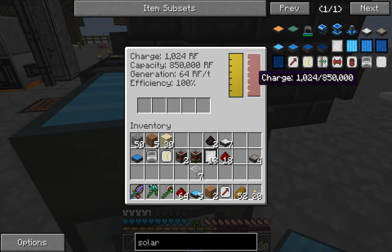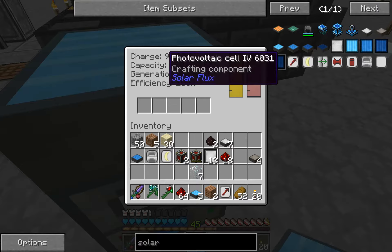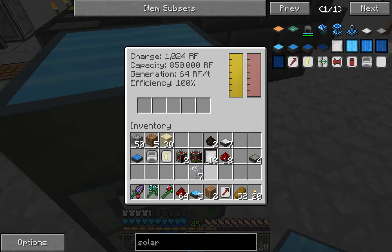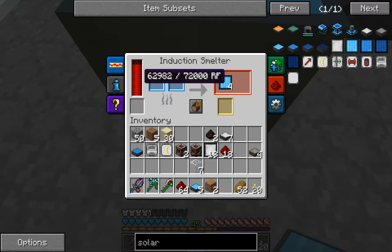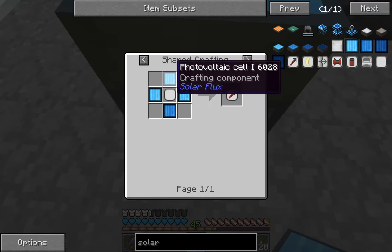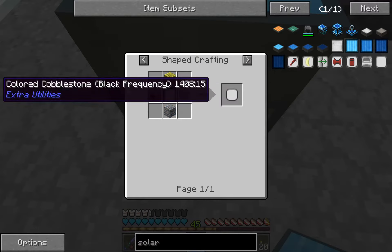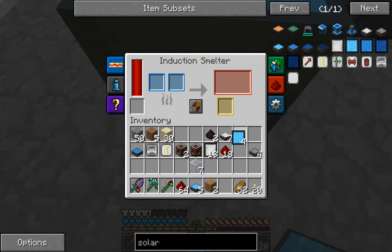You can see this thing starts to lose a lot of power, but I think something like this is going to help. So that's how you make this — it takes three of these, then the cell, and a black one. It ain't too bad to make.